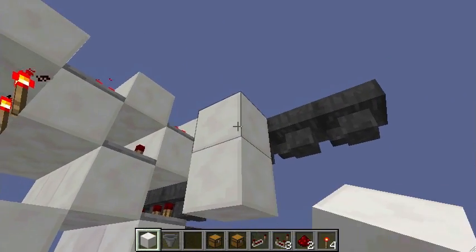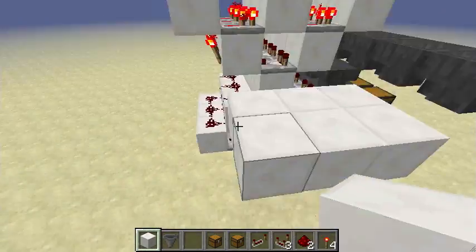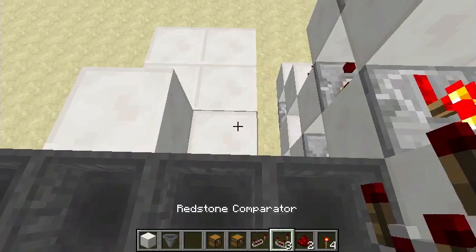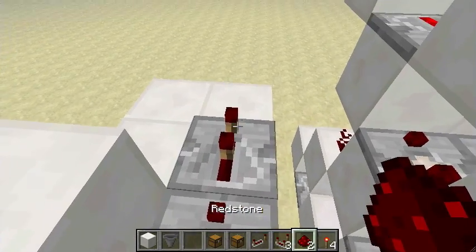The hopper below gets time to detect the item. If it's not the same item, it moves to the next hopper. Now here you make a delay — this slows down the input of items, which is very important. You use a comparator, then a repeater set to two.